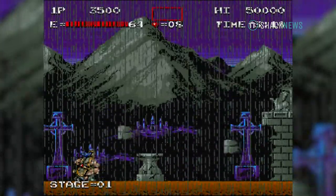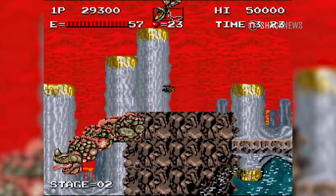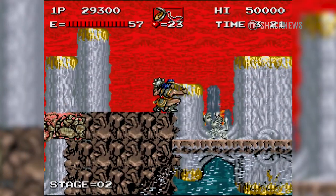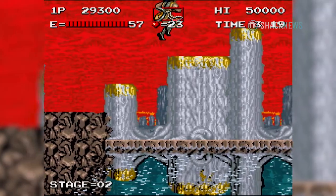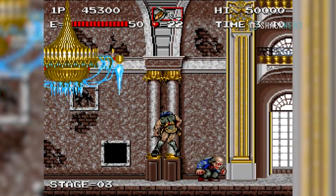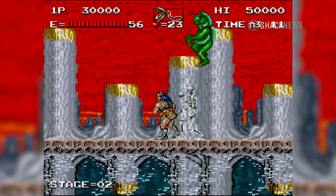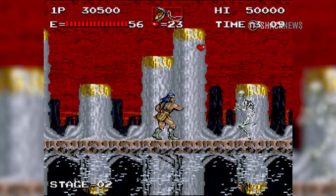Simon could jump and attack while standing, crouching, or in midair. The game had weapon pickups of course. You'd start out with the famous whip, which could be upgraded to a flail, but you could also obtain a sword as well. Each upgrade would slightly add damage and change your attack range and or hitbox.